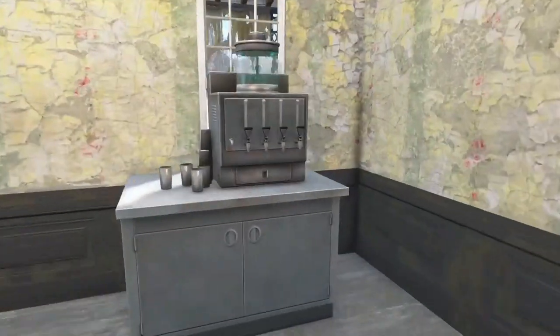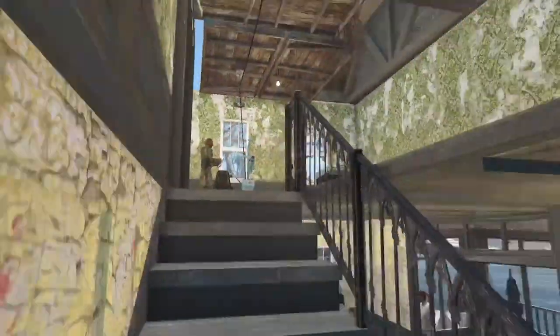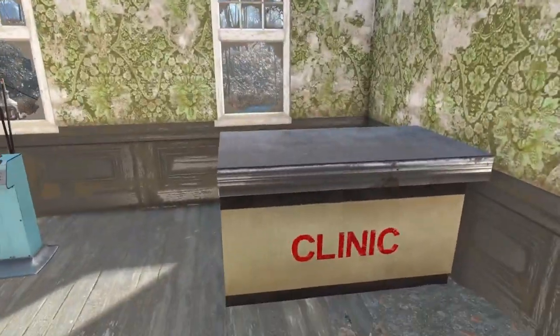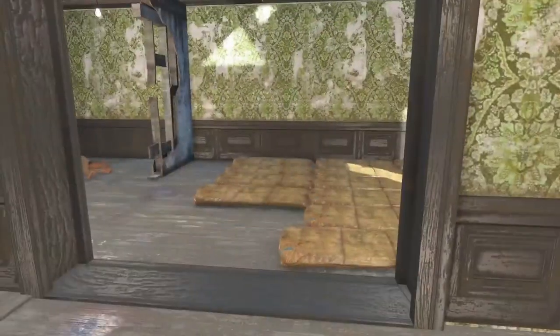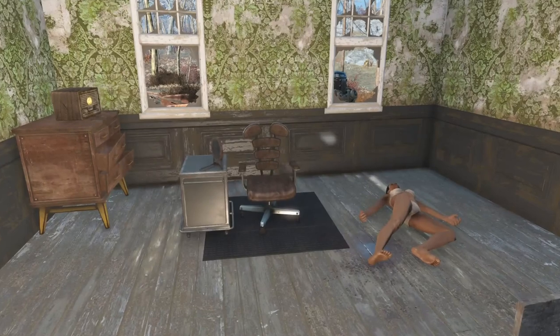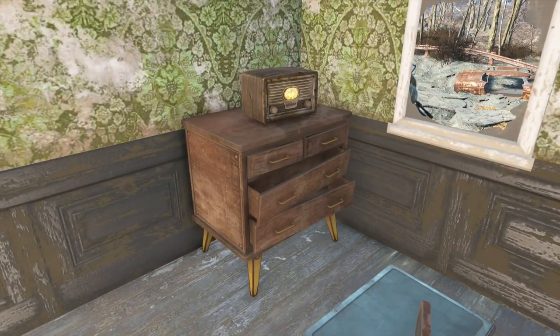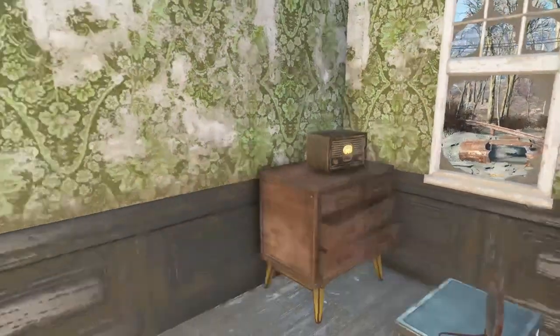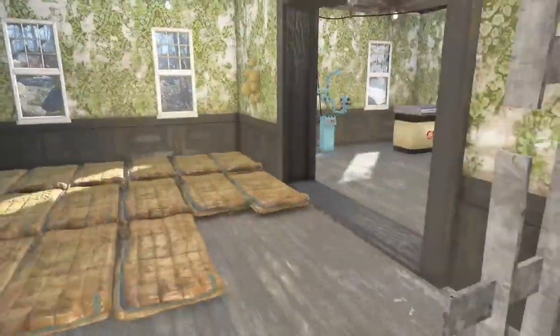We got the bar over here, we got the soda machine from Vault-Tec Workshop. Coming up here, we got a doctor's office, a phoropter, and a barber next to the dead body that won't despawn. This dresser was here with the radio, I left it because it adds more ambiance to the area.